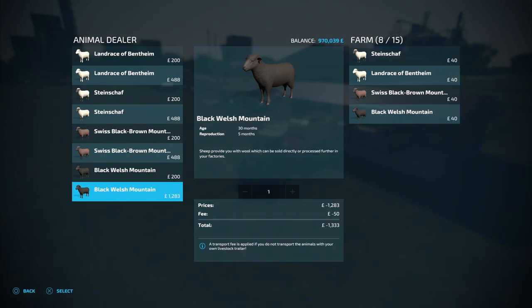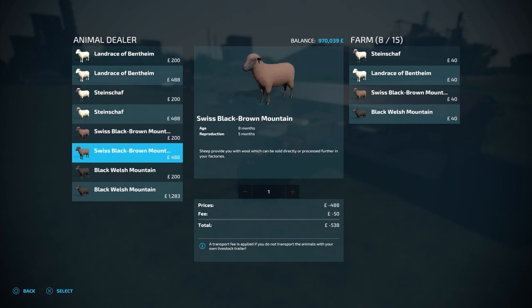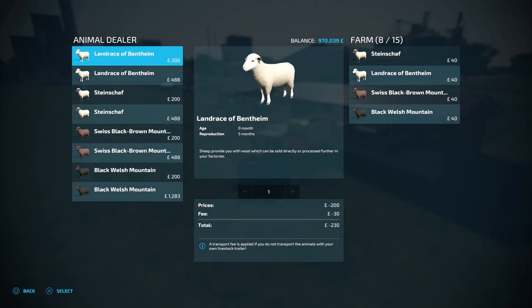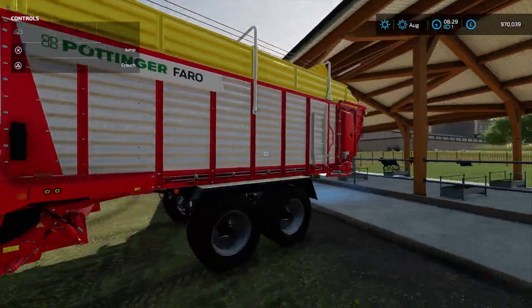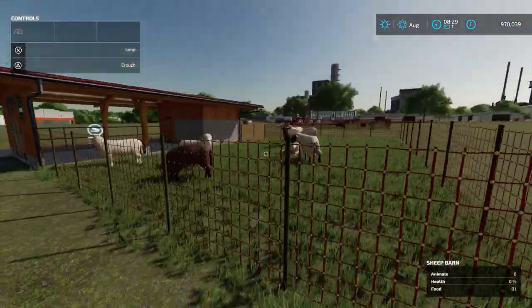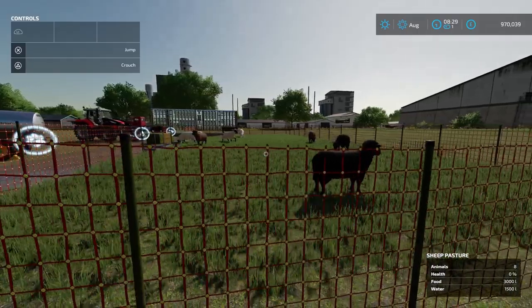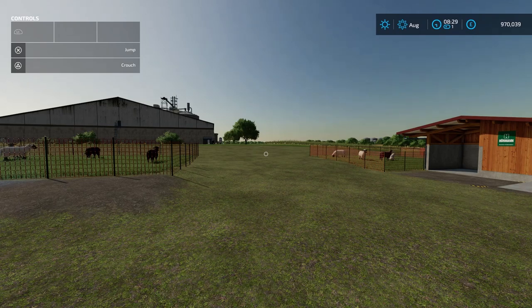If we go into the animal dealer and look at the prices, some sheep are £200, some are £488, and then we have this one here which is £1,283. The difference between the prices is the sheep's age — the ones at £200 are 0 months old, the ones at £488 are 8 months old, and the most expensive ones are 30 months old. I've set up three groups: eight of the 30-month-old sheep in the large barn, eight 8-month-old sheep in the smaller barn, and eight 0-month-old sheep in the pasture. I'll skip ahead a few days to see which produce the most wool and which reproduce the quickest.